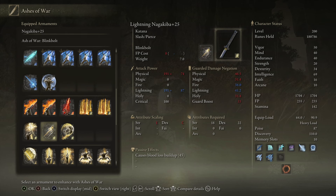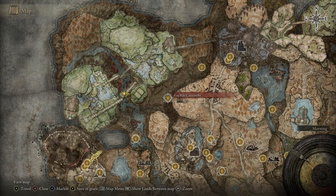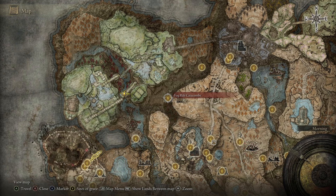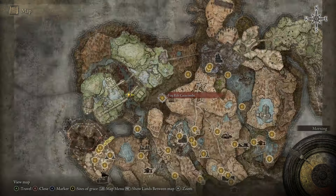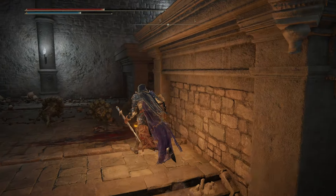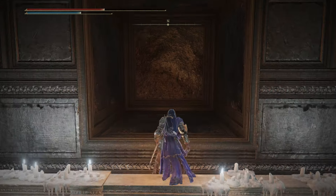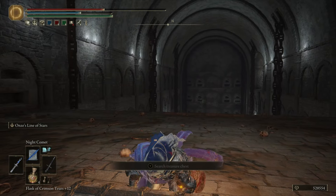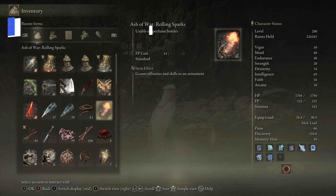You can put Blink Bolt on any melee armament whatsoever, which is one of its benefits, and it initially provides lightning affinity but you can put sacred or any of the basic affinities on it as well. It's a little tricky to find — it comes from the Fog Rift Catacombs, east of Castle Ensis. In the catacombs, at the third spike dropper where there's a death sorcerer at the other end, stand on his location when the spike dropper drops to find a hidden platform. Climb to the top and the chest there contains this ash of war.